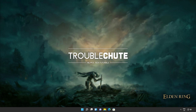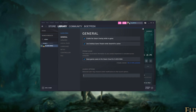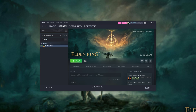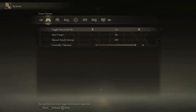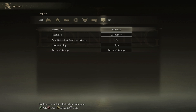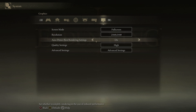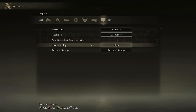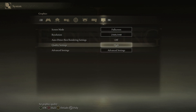Now let's get into game-specific options and launch the game itself. If launch arguments are added in the future, right-click the game in Steam, click Properties, and add them under Launch Options. Currently there aren't many known ones. I'll now fire up the game. On the main menu, head into System and then the Screen tab at the top. Screen mode should be set to Full Screen for the best FPS, and resolution should match your display. Auto Detect Best Rendering Settings changes the quality preset, but I'd recommend turning it off and setting things manually.